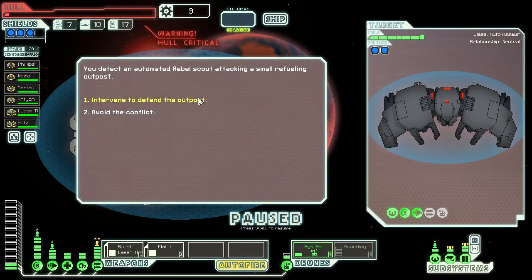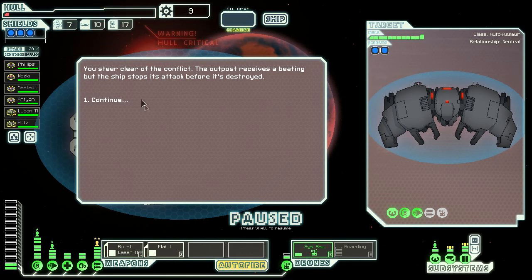You detect an automated rebel scout attacking a small refueling outpost. Maybe we shouldn't intervene. We're going to have to avoid the conflict - I hate to do it but we just have no hull. You steer clear of the conflict; the outpost receives a beating but the ship stops its attack before it's destroyed.